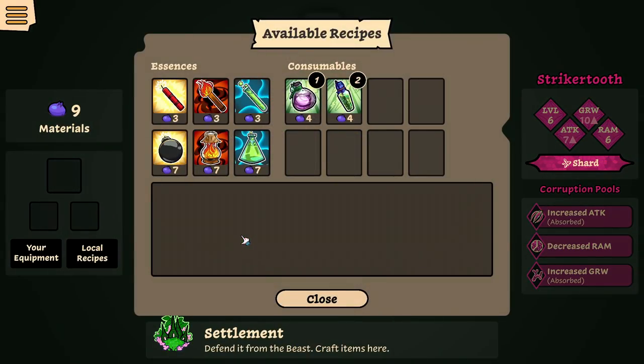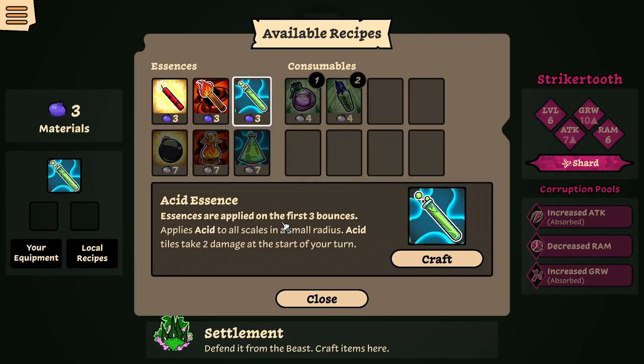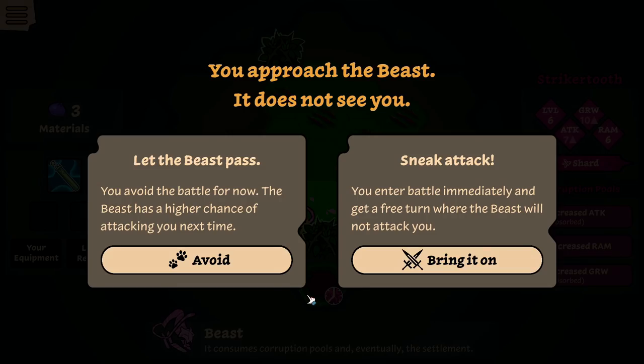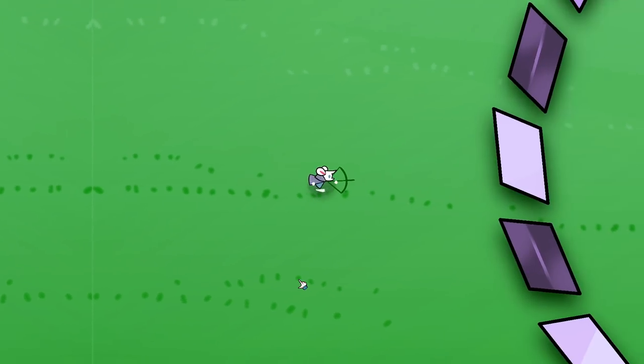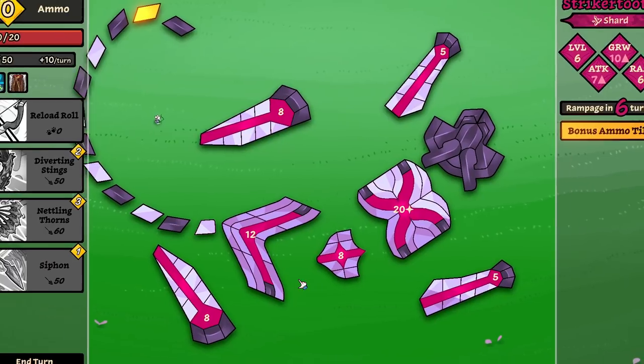I did not do this right. We're back, we're good — craft this, and craft this. Oh, you can only have one — you can only have one of each. You can do consumables and okay, we learned, that's fine, we know for the future. Bring it on! This dude's got — oh, he funky!